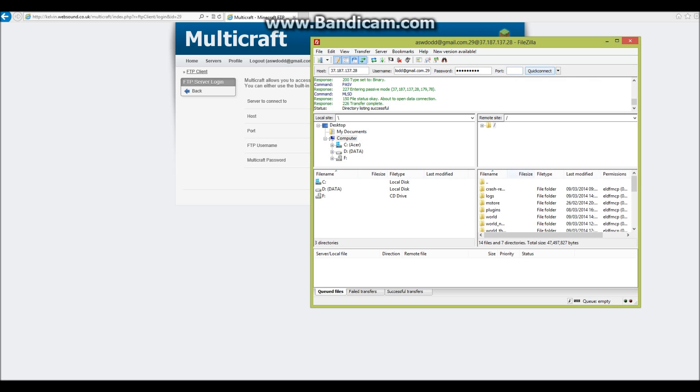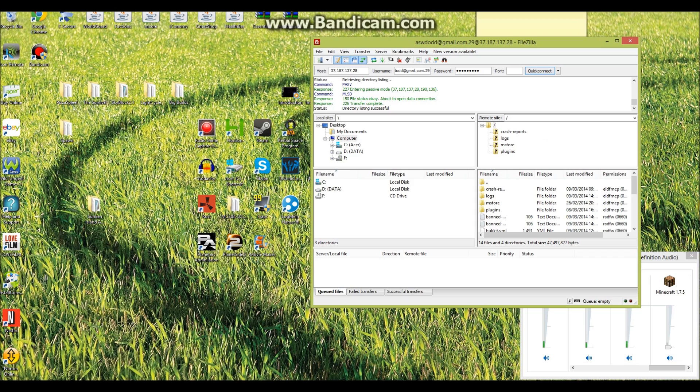That will load up a group of folders. All you're going to have to do is select them all and just hit delete. That's going to delete all of your world folders.